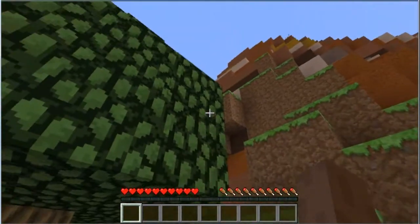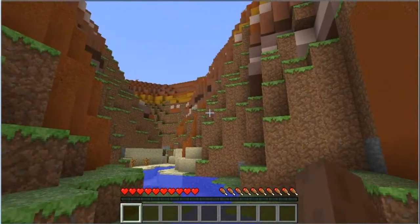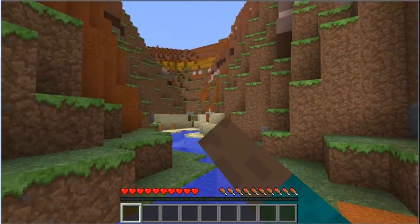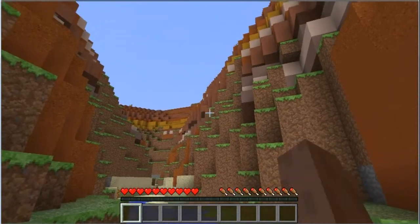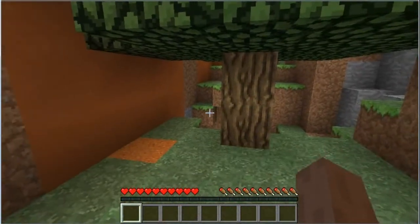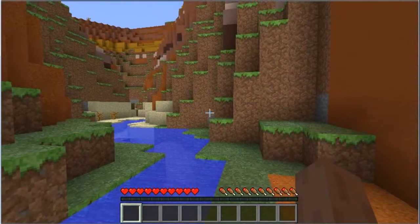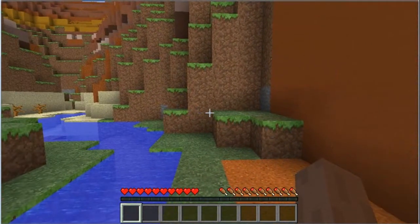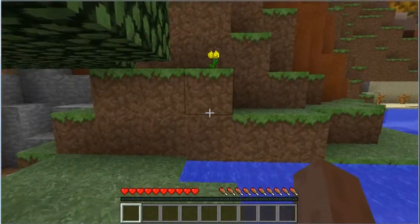So I just spawned right here and I'm next to a tree, fortunately. I let the world generate a little bit so there's no lag as far as water spreading, lava spreading, and gravel falling. It looks like I have a cave right here as well. As for timing, I don't have any software to put a timer on screen, so I'm leaving that up to you guys. If you don't trust the time I have in the description, you can time me yourself.